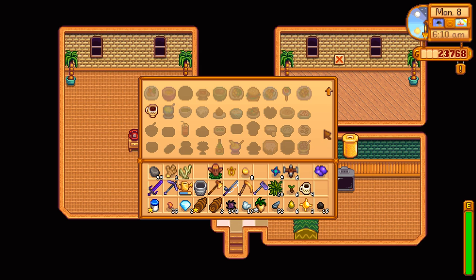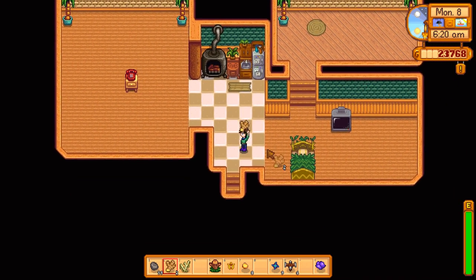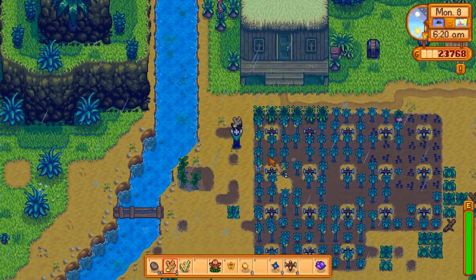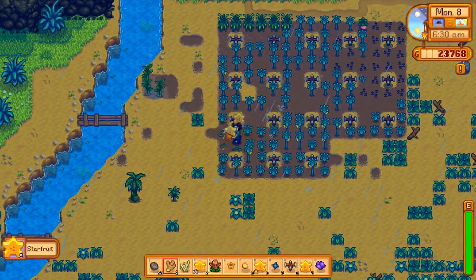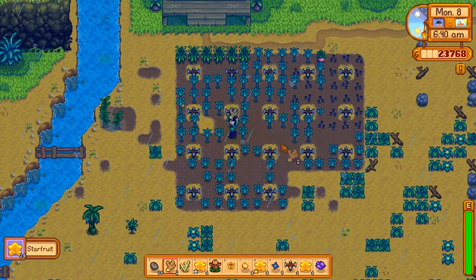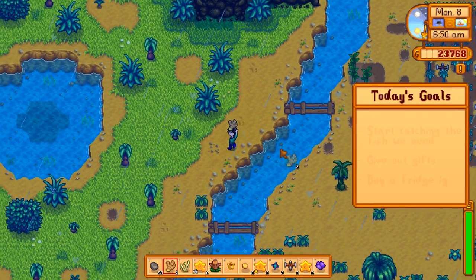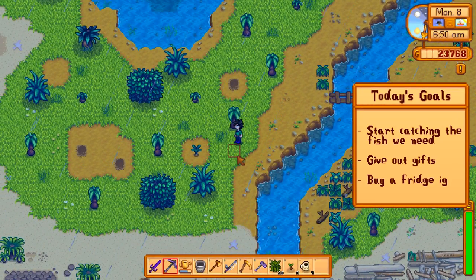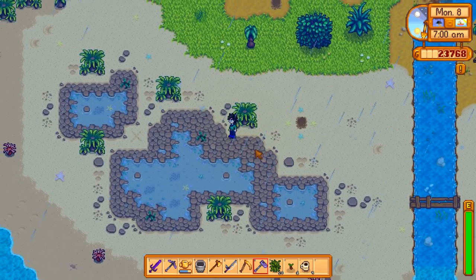I wrote this on the back of an old birth certificate — or I wrote it with a goofy pen. Figure it out. It's probably the least desirable of whatever you're thinking. Since it's raining, I should be looking for any weeds I can pull up. The fish we need: a sunfish, a bream, one squid, two periwinkle, one tuna, salmon, sea cucumber, shrimp, two eel, one flounder, midnight carp, clam, and crayfish. About four or five of those are just from crab pots, so I'll put them all in fresh water and that'll be done in a few days.